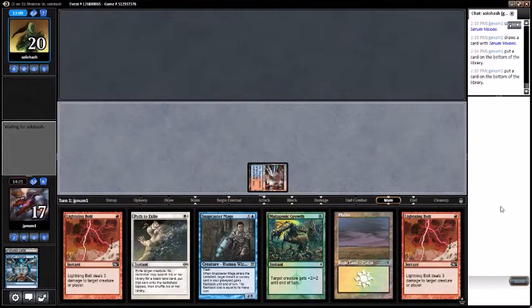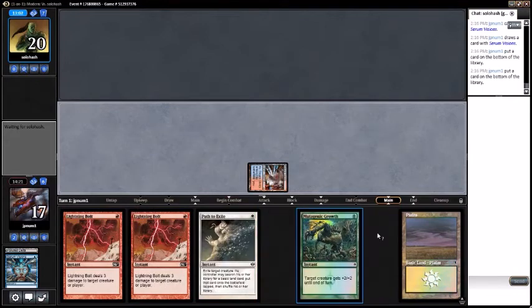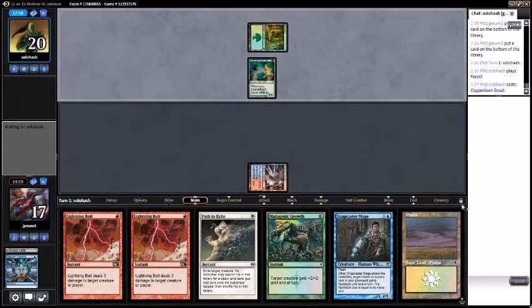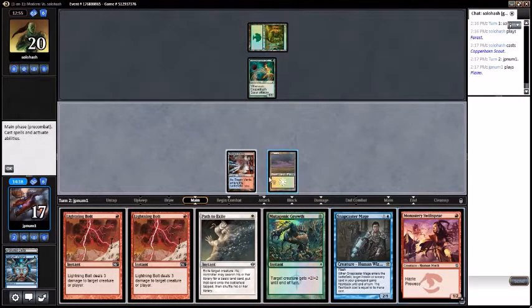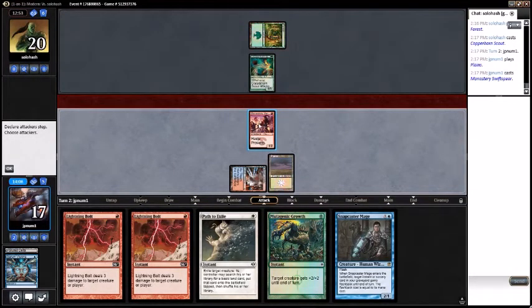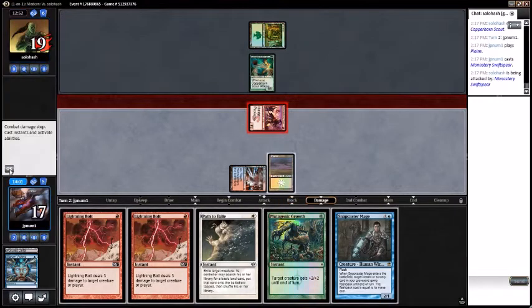I think this game we're going to eat all their dudes and hope that's good enough. Hopefully we draw a dude in the meantime — that'd be good. Copperhorn Scout — sure, you can have that one. I like dudes. Play Monastery Swiftspear. Attack with Swiftspear — takes it, called 19. I pass turn.